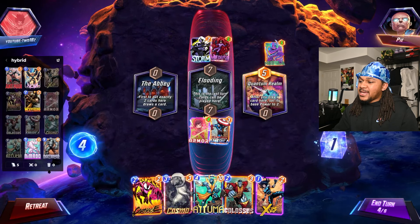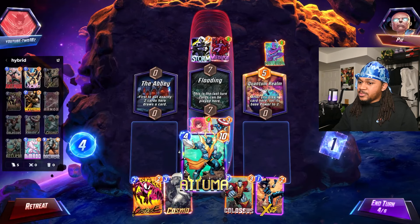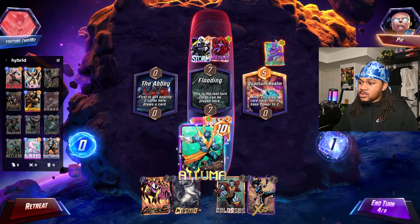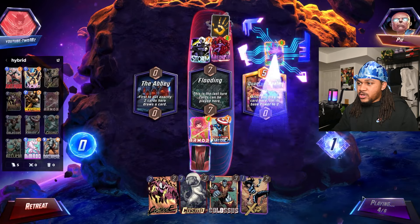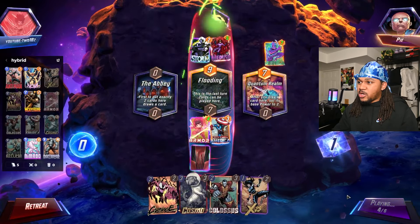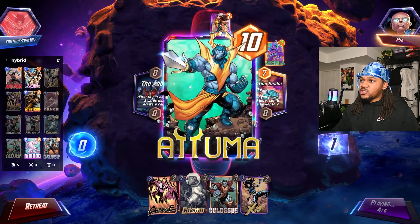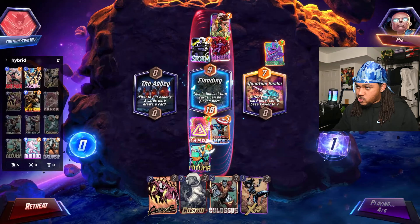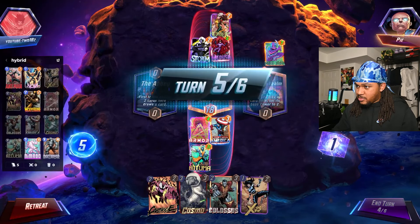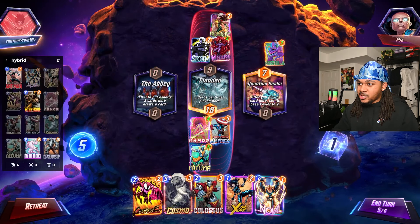We'll play here. All I'm really worried about is Rogue — who are you taking from me? Armor? I think we would have still been fine even if he took Captain because Atuma is just that strong.